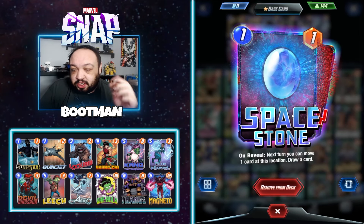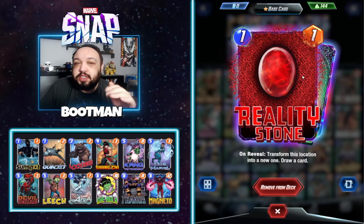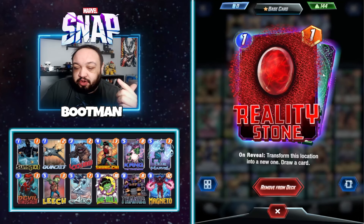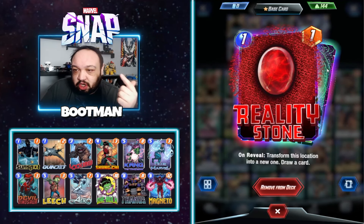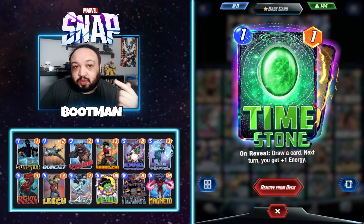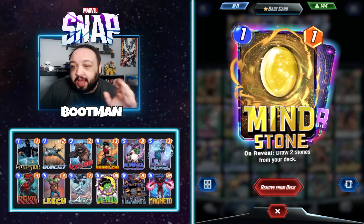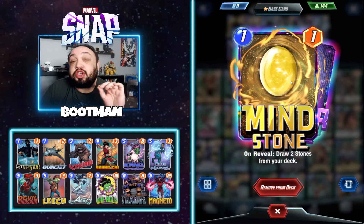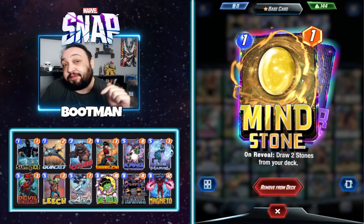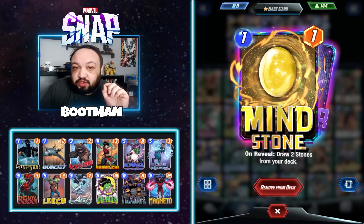So we have the space stone — on reveal, next turn you can move one card at this location. Reality stone transforms this location into a new one, basically like Scarlet Witch. Time stone draws a card next turn and gives you plus one energy. Mind stone draws two stones from your deck — pay attention to that. Mind stone specifically draws you two stones, whereas all the other stones except the power stone will draw you cards.